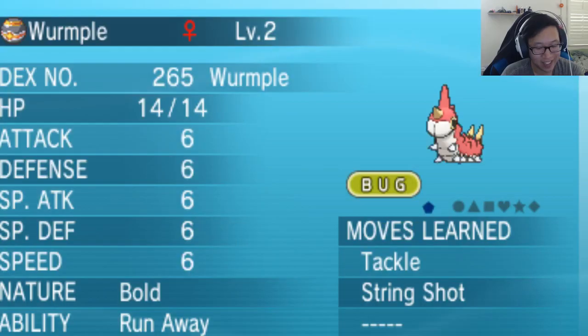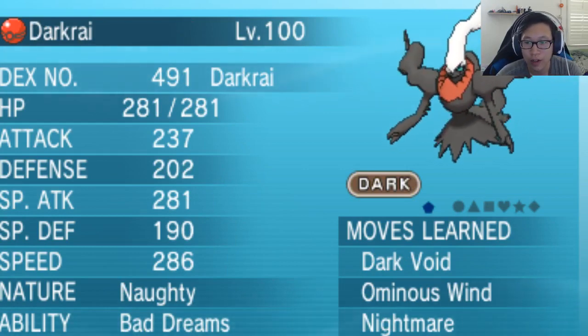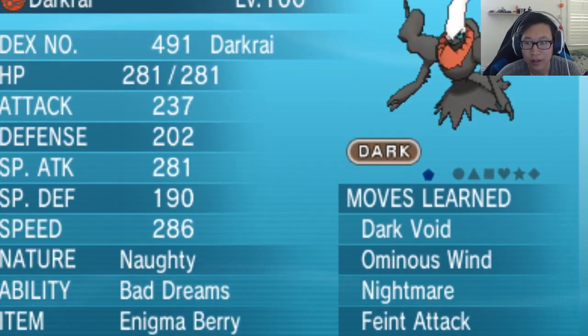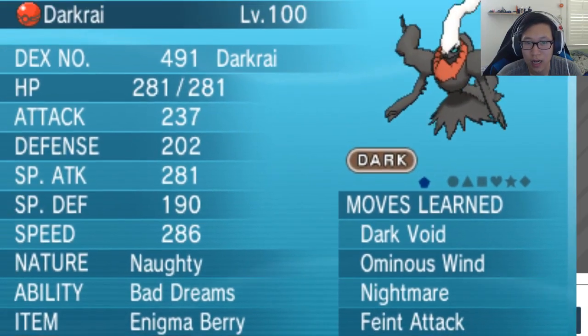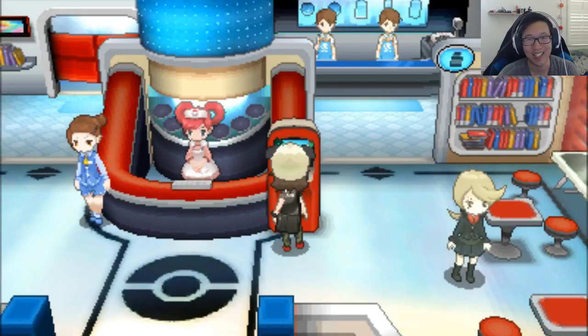Now we can look at the Darkrai — oh, a Naughty nature. Whatever. It knows — the screen is cut off — but it's Dark Void, Ominous Wind, Nightmare, and Faint Attack. That's pretty cool. Got an Enigma Berry going on. You can probably see the back of that Pokemon screen in the back. But anyway, there it is — Darkrai. Pretty simple. Remember to pick up your events, folks. I'll catch you guys next time. Bye-bye!